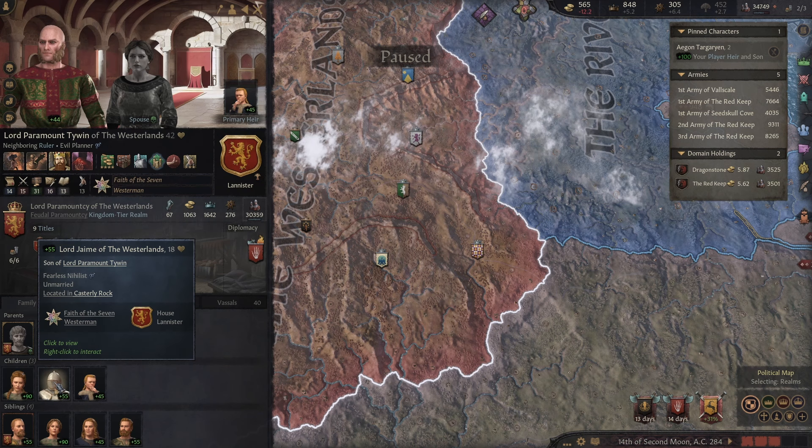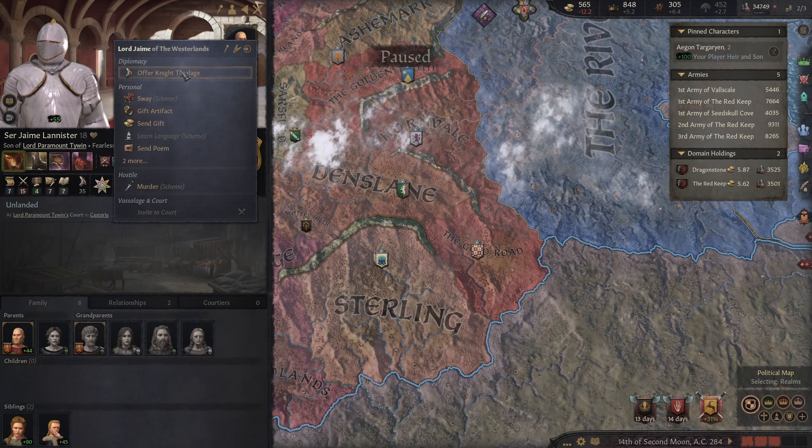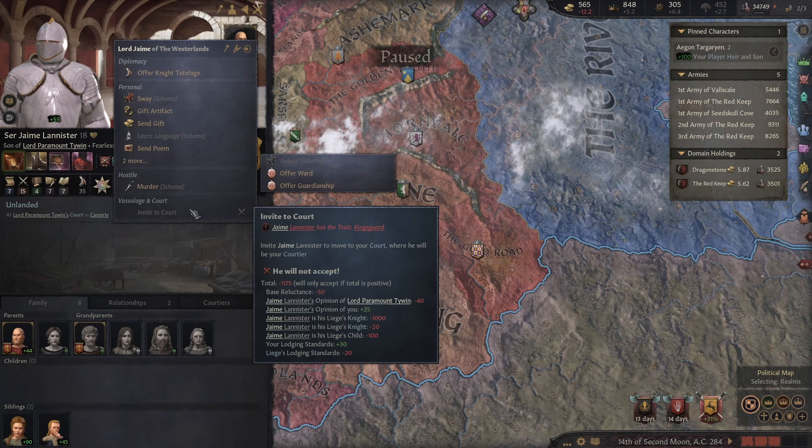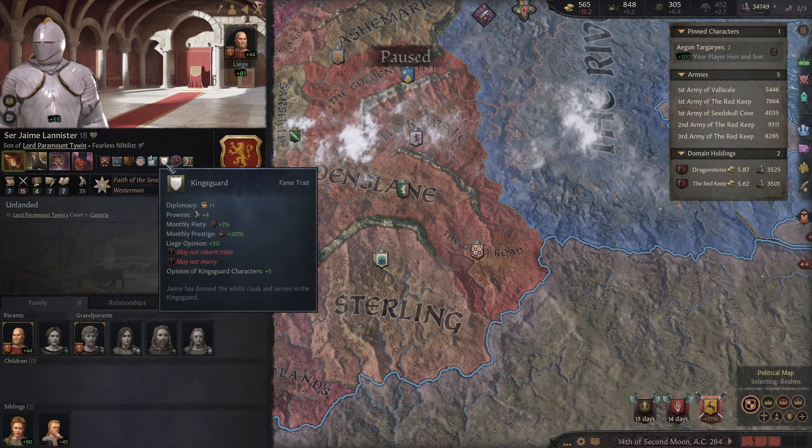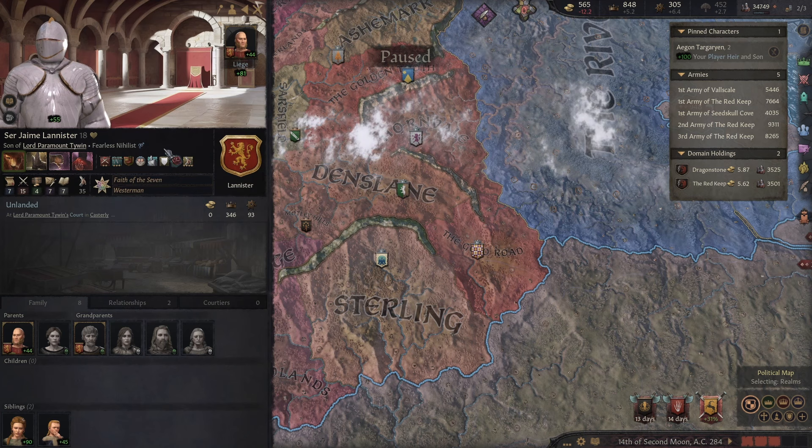If we click on Sir Jaime here — we can offer him knight tutelage, but I don't think that's it. Can we make him our Kingsguard? Oh, we can't invite him to court because he is already currently a Kingsguard. I think Tywin has made him a Kingsguard? I'm very confused. Okay, it looks like Jaime is off the books.